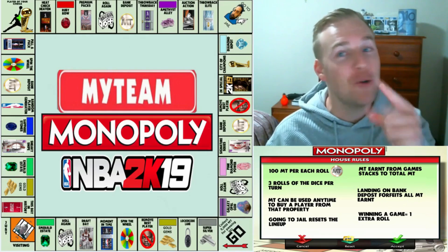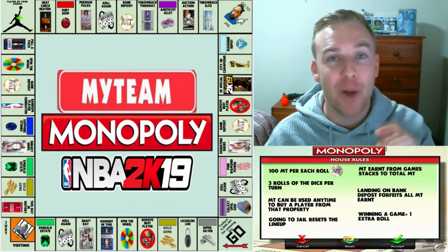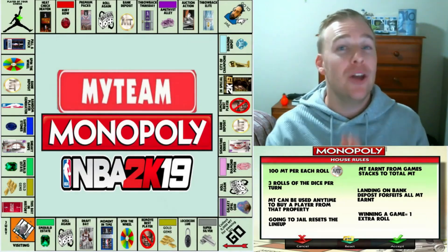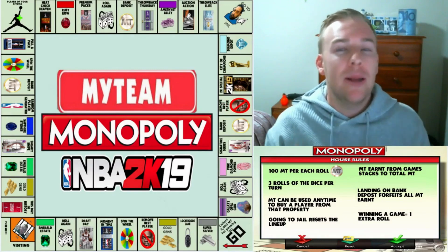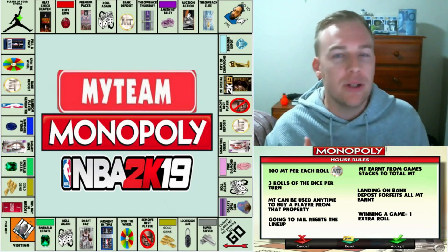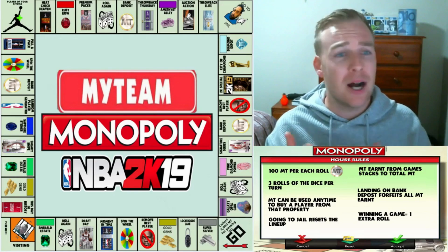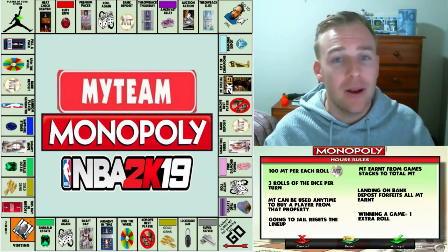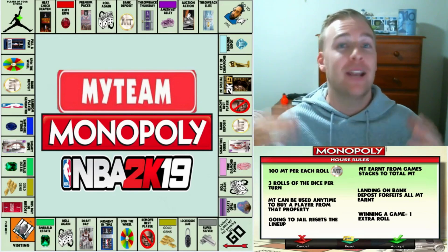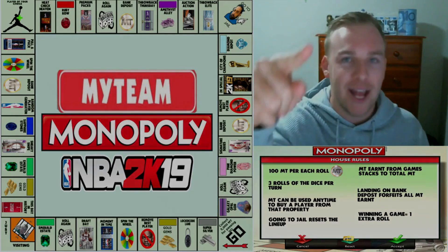Take a look at the board where we are now. Because we got the victory, that entitles us to four dice rolls next episode. If we land on the ruby or amethyst or anywhere coming up, it is going to upgrade our lineup. If we can somehow end up on a galaxy opal or pink diamond in episode two, I'll be blown away. That's my Monopoly NBA 2K19 episode one for Stady 180. For every like we get on this video, I'm going to add a bonus 100 MT, so your support actually makes this team better. If you have any extra rules or different cards you want to add to the board, comment down below. See you all in episode two!